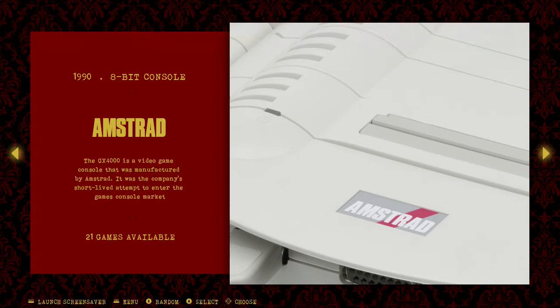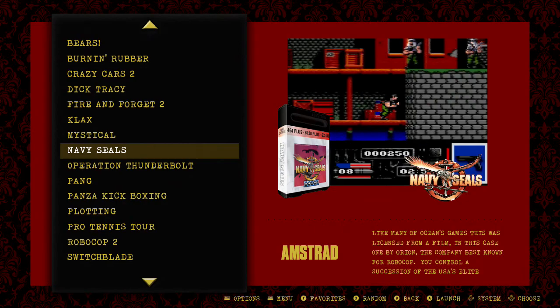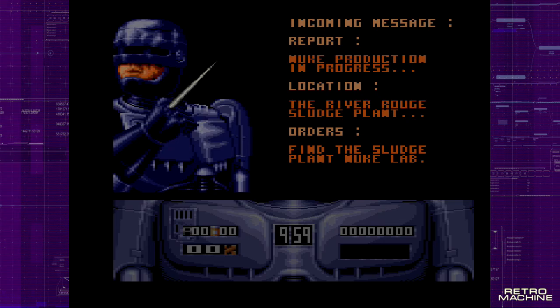The Amstrad GX 4000 — this is one of the new machines which are now finally supported by the Pi 4. It worked very badly on Pi 3 but not anymore — it works great on the Pi 4. Only 22 games for this obscure console by Amstrad, but it's great to have. I'm very glad to have this system now, finally, because I just wished for it for a long time.